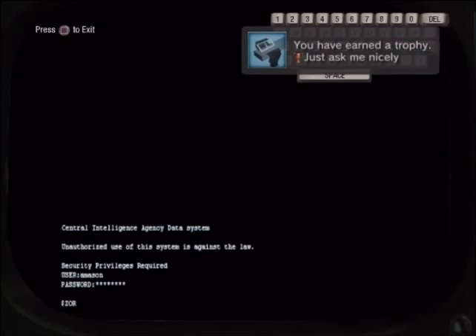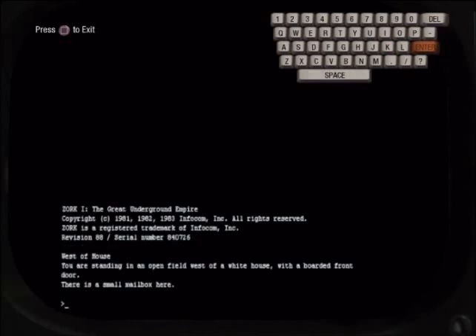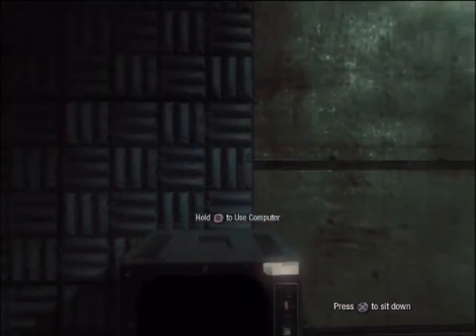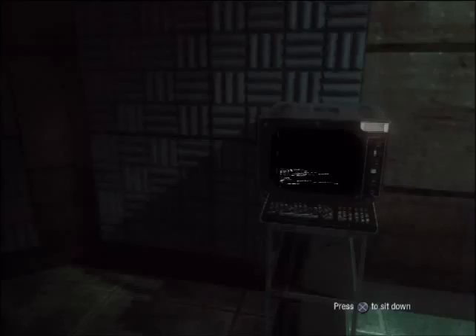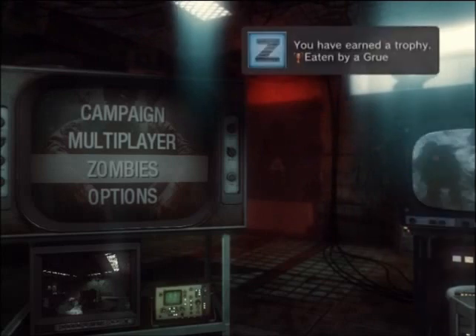There's the trophy for breaking out of the chair. Once I type in Zork here — couldn't see where the K was because of the trophy coming up — you type that in and exit the terminal, then you'll get the trophy 'Eaten by a Gru,' or something really weird like that.